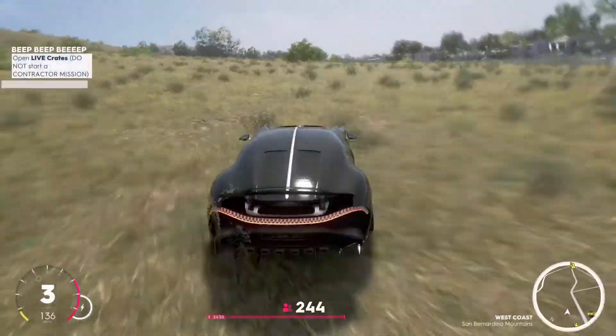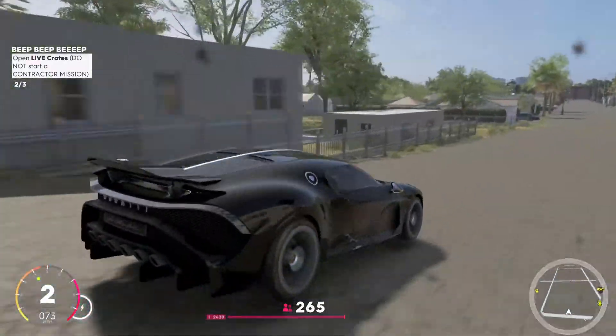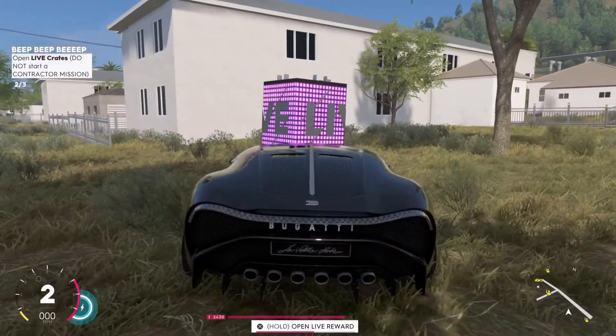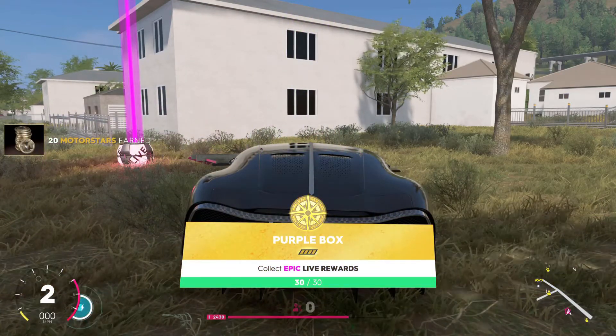I think switching to a ground vehicle might be the easiest approach, since sometimes in the plane you can't even see the crate — I've actually flown over them multiple times. For me, the crate is right over here. Once you arrive at the crate, just pick it up and that will complete the mission. It's pretty easy overall, and you can also level your vehicles up or get other challenges completed along the way.